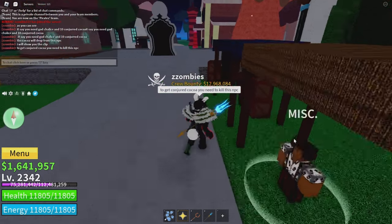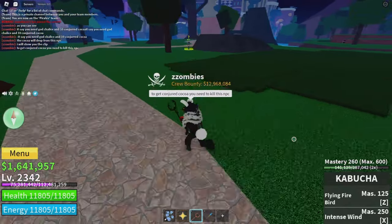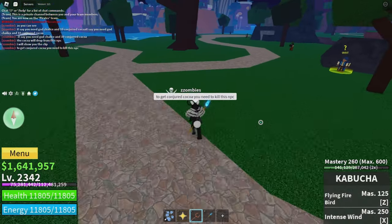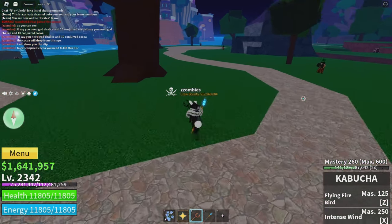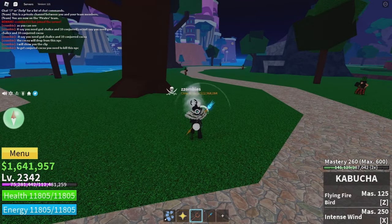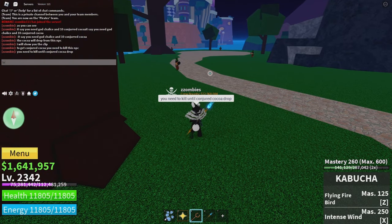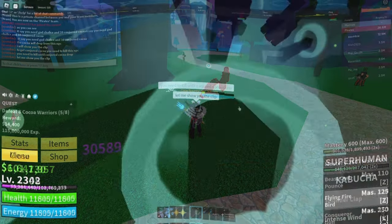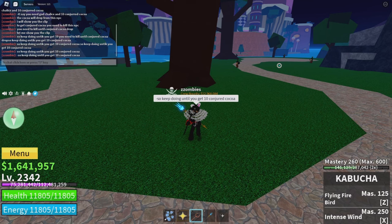To get Conjured Coco you need to kill this NPC. You need to kill until Conjured Coco drops. So keep doing that until you get 10 Conjured Coco.